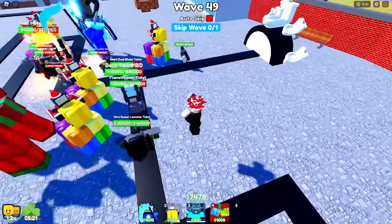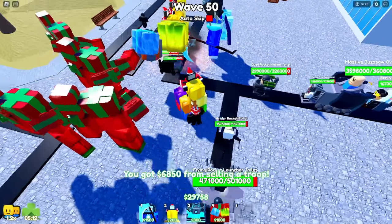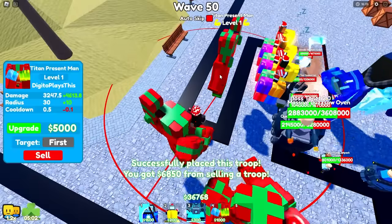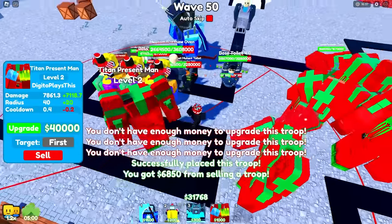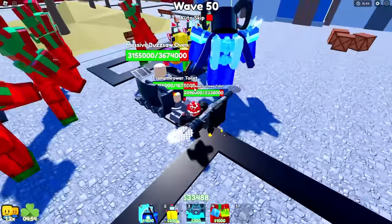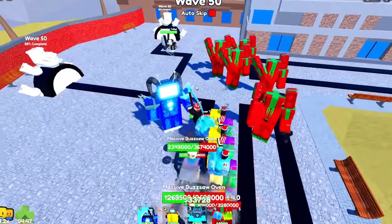All right, let's just auto-skip — we can turn it off right now because we just need one more skip and we're done. This is way too easy. Come on, next wave. We can sell my money units because they're not going to do anything anymore, so I'm going to sell these for the extra cash. We can place another Titan Present Man and hopefully try to max it out. Look at all of these overpowered toilets just getting demolished by what we have here. That is so crazy.